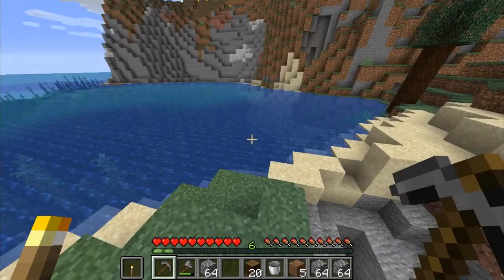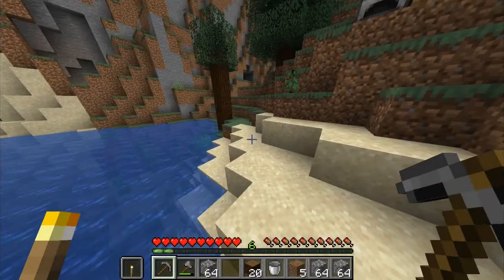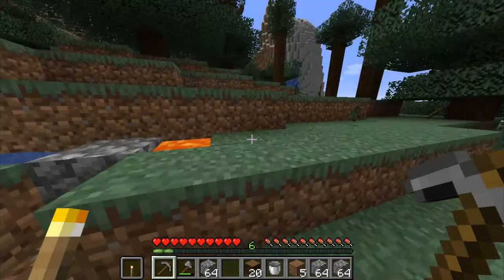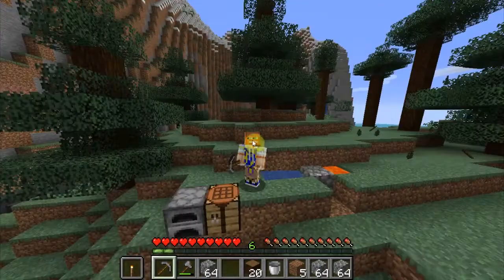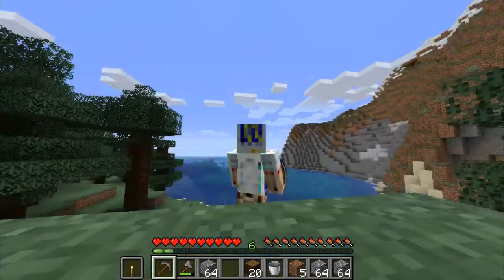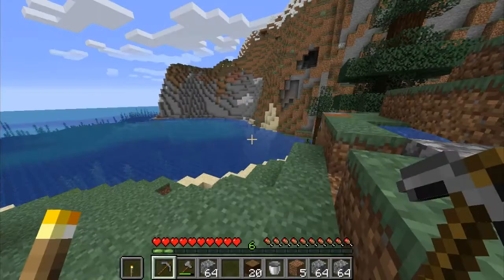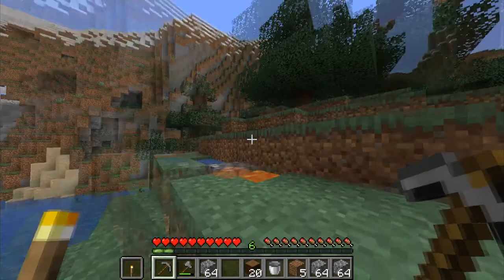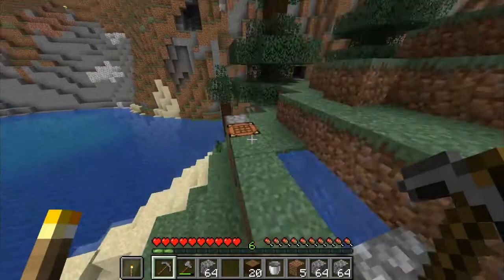I could possibly carry on mining off camera, but for now this episode is over. We've got all this cobblestone, 20 iron, and of course the cobblestone generator. In the next episode, guys, I'll be building a nice castle built into the mountain. But yeah, for now let's just end the episode.